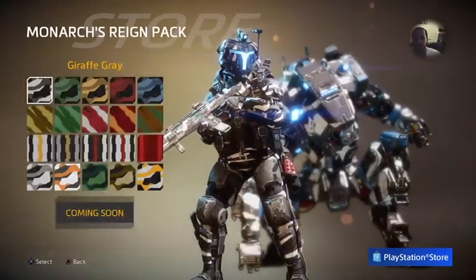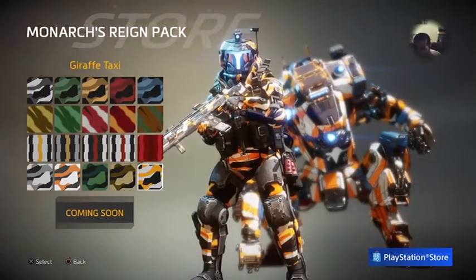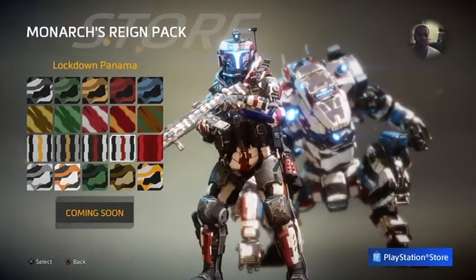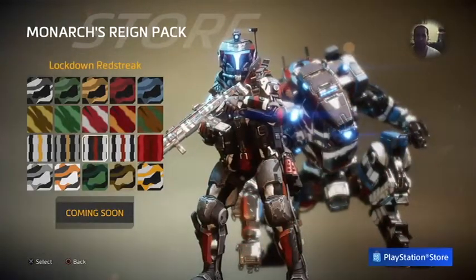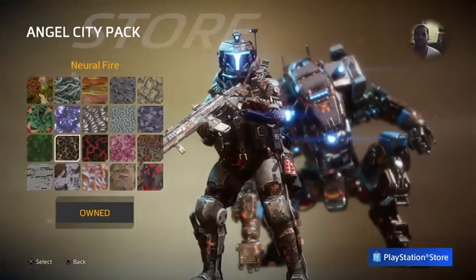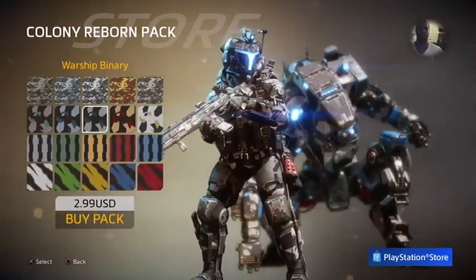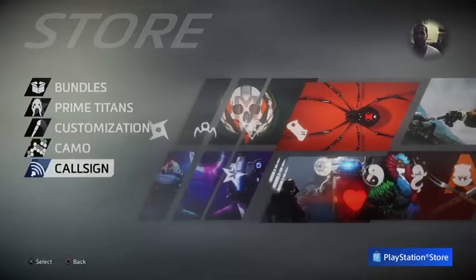Then we got the camo pack — come on Respawn, you put so much effort in and this is more of a graffiti kind of style, I guess. It's not terrible, it's definitely better than the camos that launched with the game. But so far the Angel City pack probably has the best camos, which is why I bought that one. I'm not a fan of the Colony one either — it's just so generic. I don't really care much for the monarch camos unfortunately.